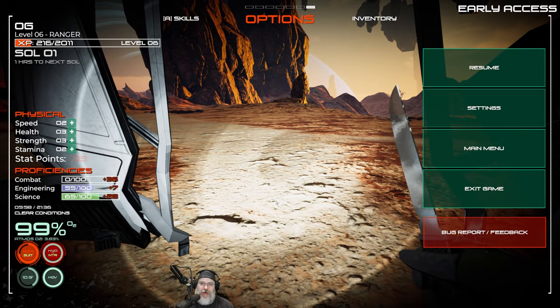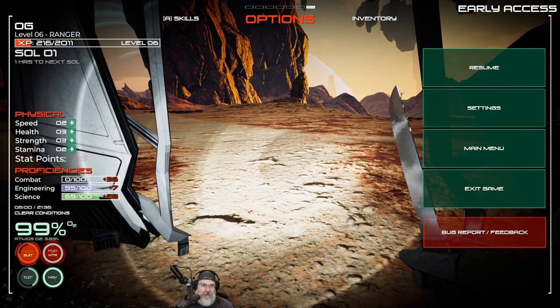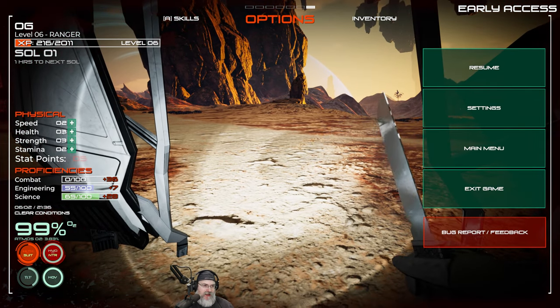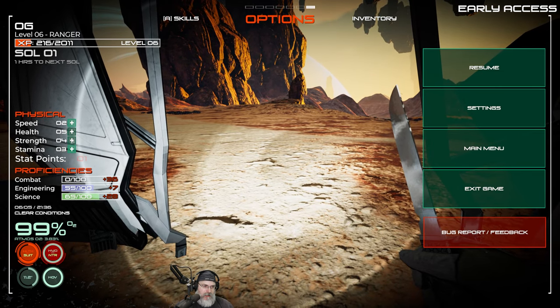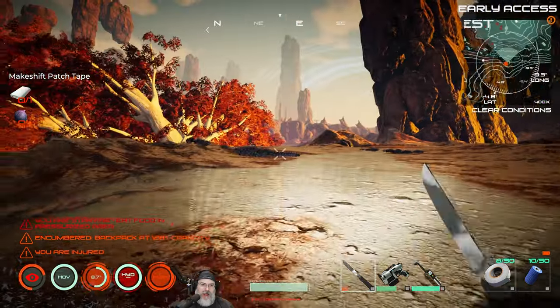Welcome back to Osiris New Dawn experimental branch. I'm Old Guy Gaming and we're picking up right where we left off. We have five points here — let's put a point into health, a point into strength, a point into stamina, and another point into health and strength. Not going to worry about the proficiencies right now.